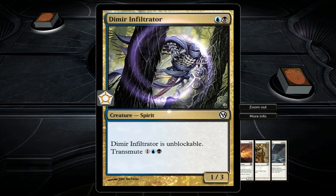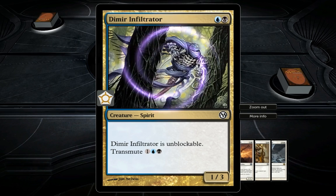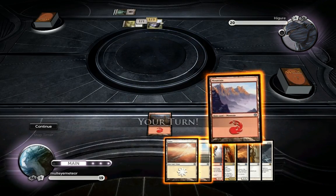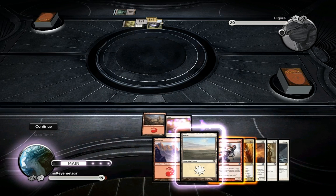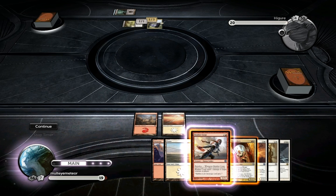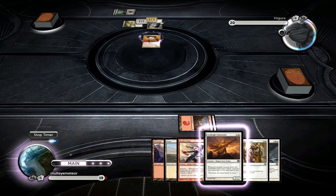You're able to discard it basically - that's what Transmute means - and for three mana you're able to search your library and get another two-cost spell instead of this one, if you think this one has too little value late in the game.